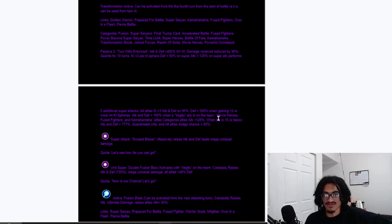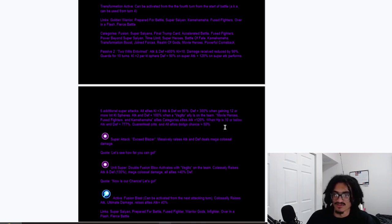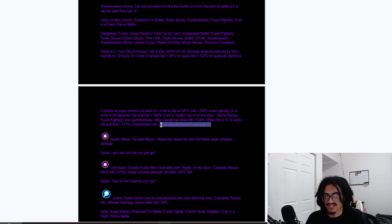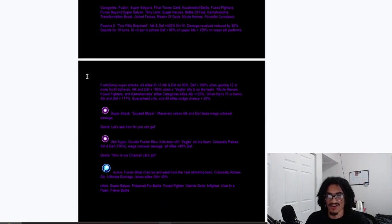On turn four you immediately go into Blue Gogeta, and Blue Gogeta has ridiculous support to all allies and to Movie Heroes, Fuse Fighters, and Kamehameha characters. There's a crazy ridiculous over-the-top ability where if HP is at 10% or below, you get a ridiculous amount of attack and defense, guaranteed crits, and give all allies a 50% chance to dodge. Outside of that, post-transformation: 400% attack and defense, ten Ki, 90% damage reduction, guard — no boss can kill it. Two keeper Ki, 90% defense on super, 120% attack on super — five guaranteed supers built in.